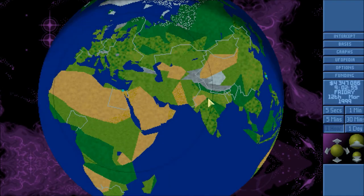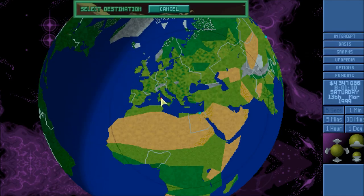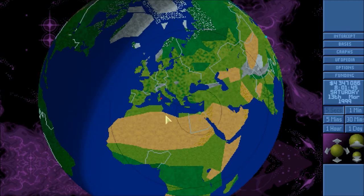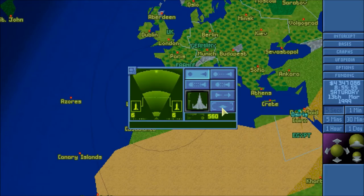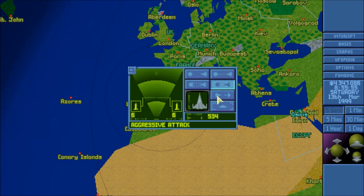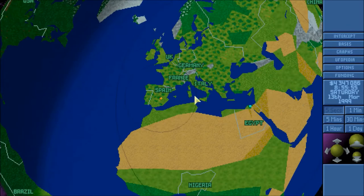I'm going to sit back and just let time go. Oh, we got a little guy. I'm going to go grab him. Over Spain A, and it is a large scout. We can take him out. And he is outrunning us. Hopefully we can grab him over land.